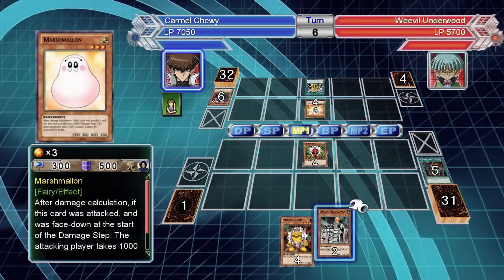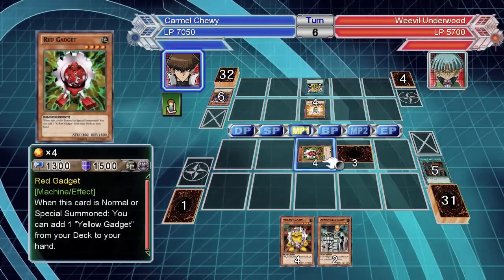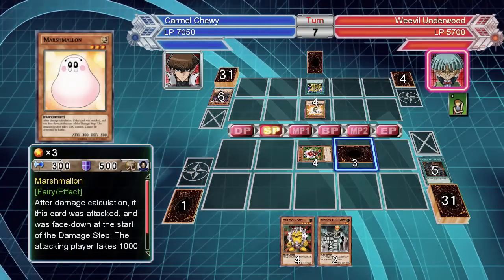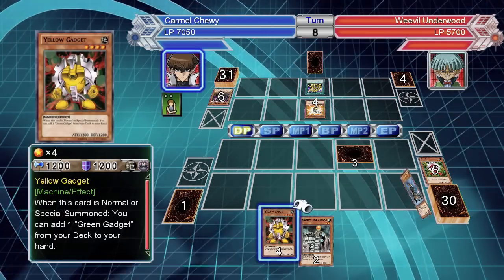I guess I'm gonna set marshmallow for now because I can't go on the offensive. Change this to defense position — it's going to be destroyed next turn probably. Marshmallow can hopefully hold the line for me; it's the only organic monster in this deck, literally everything else is machine.